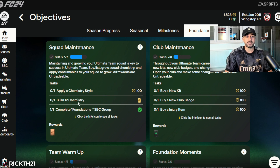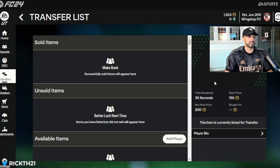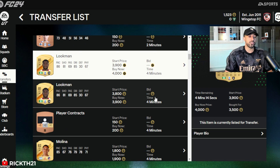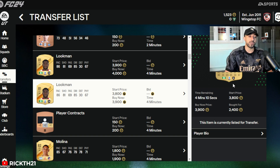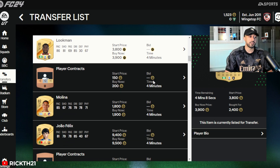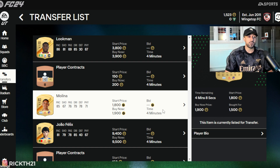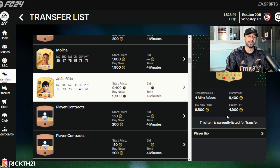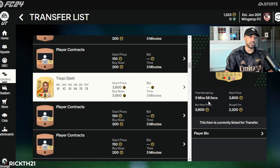We did some of the objectives and foundations including applying a chem style. The 'Build 12 Chemistry' objective is bugged — if you haven't done it, don't worry, it's the game, not you. We did make some actual buys, but in my opinion they're a bit too early. I got one card for 3,500 and another for 2,400. I got Melina for 1,500 — I think that's a crazy price for how good the card is — and Felix for 4,900 coins.